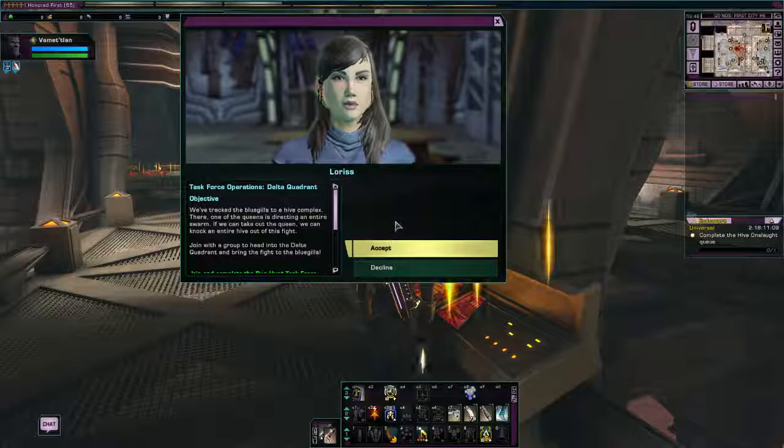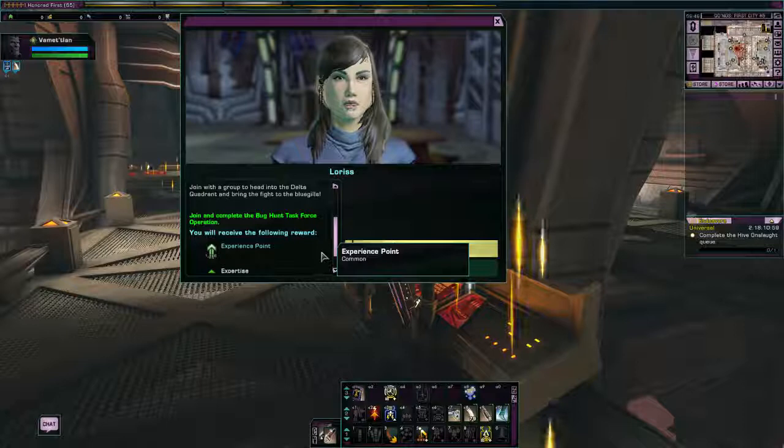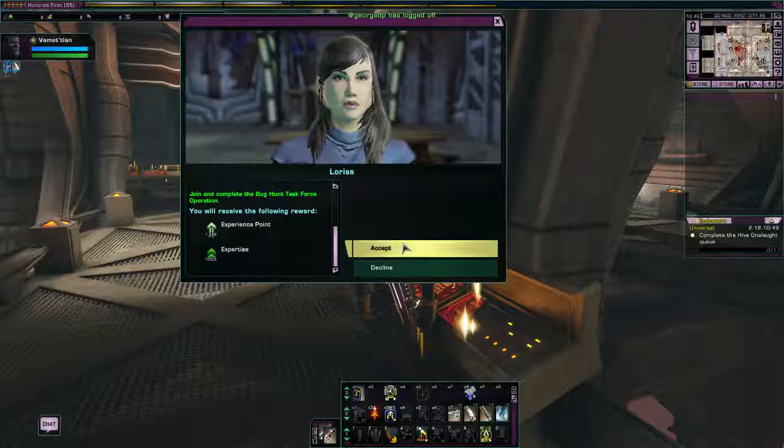We've tracked the bluegills to a hive complex. One of the queens is directing an entire swarm. If we can take out the queen, we can knock an entire hive out of this fight. Join with a group and head into the Delta Quadrant and bring the fight to the bluegills. So we have to join and complete the Bug Hunt Task Force operation. There are no rewards listed here because we get rewards for doing the TFO itself, so it's just a bit of XP.